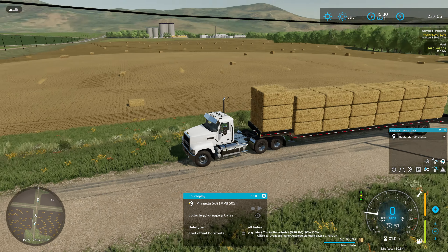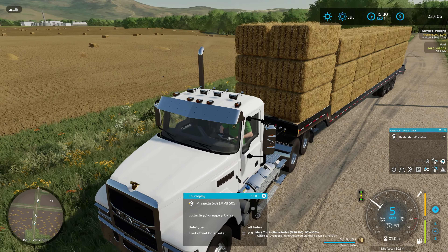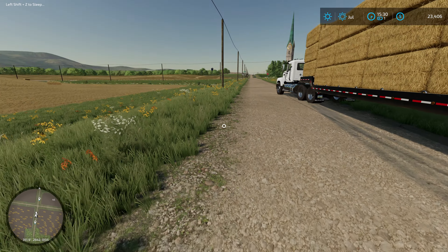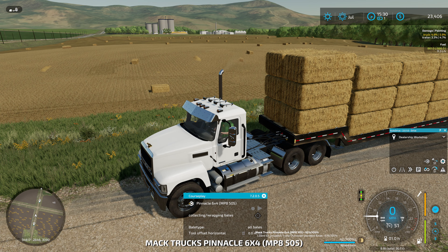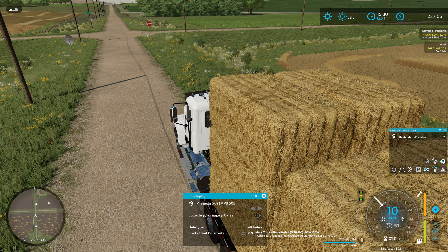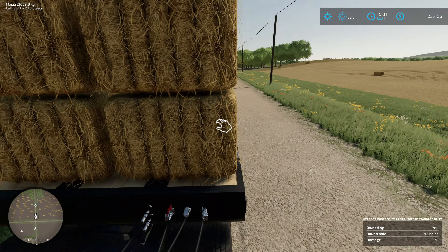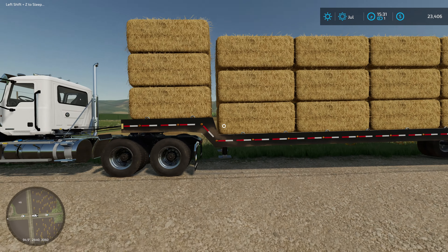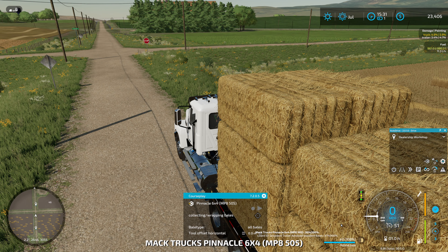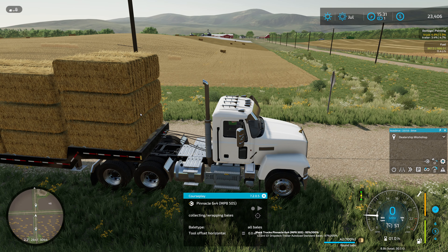This trailer doesn't seem to have straps - wait, never mind, I can see the straps appearing. Apparently the way bales are auto-loaded on this trailer, they're not actually physically on the trailer. There are two ways to auto-load: one way actually places the bale physically on the trailer with collision - straps work with that one. The other way, like this trailer, just visually shows the bale there but it's actually just in storage with no collision. So there are 42 round bales, it's just a visual thing, and that's why the straps won't work.